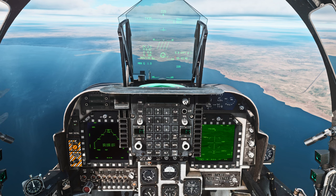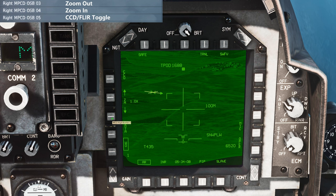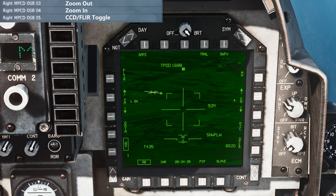From this point we transition back to our right MPCD and I can already see some targets in the frame. Just in case you can't, T-Pod controls are helpful: on the left side of the MPCD, button 3 is zoom out, button 4 is zoom in, and button 5 toggles between CCD and FLIR. I'd recommend mapping these three to something — I have them on a hat switch so I can easily do zoom in, zoom out, and toggle between CCD, which is the camera display, and the forward-looking infrared.